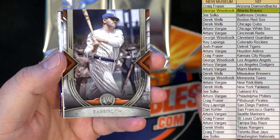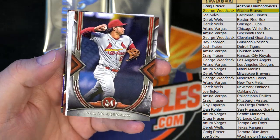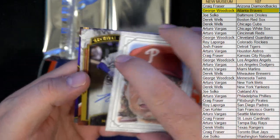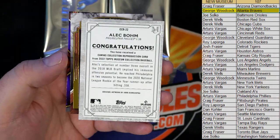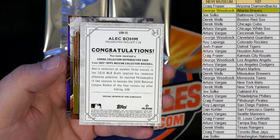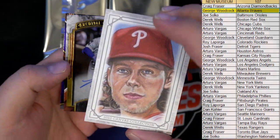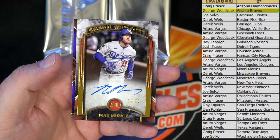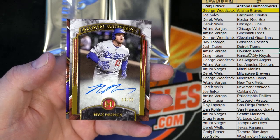Nice Ruth! Arenado right there. There we go for the Phillies. Alec Bohm repro - that's awesome! Awesome repro, look at that geez. Max Muncy - nice 425 archival autos right there for the Dodgers, Arturo.